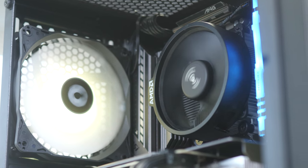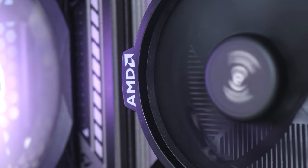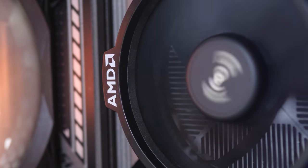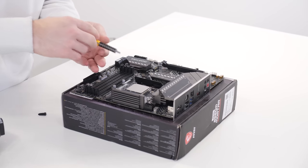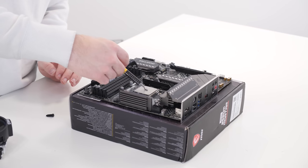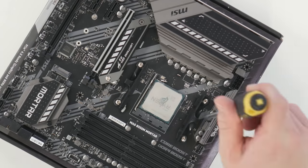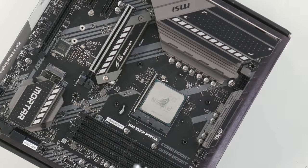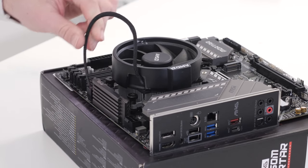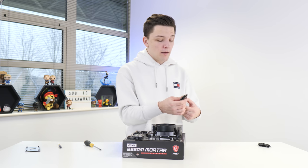Next we need to install the cooler. There's no easier cooler than the stock cooler — it comes included in the box of your CPU and is a great choice for a value-oriented build. Normally it comes with pre-applied thermal paste, but since I've used mine before I just need to dab a little bit of my own. Remember to remove the pre-installed plastic mounting hardware and then the cooler screws down into the pre-installed backplate.